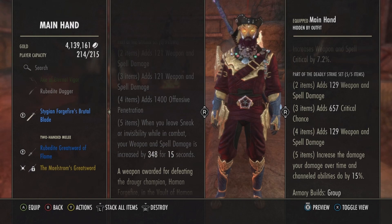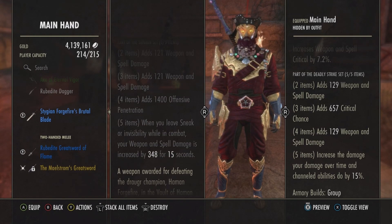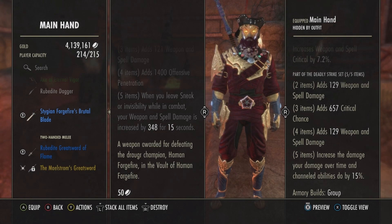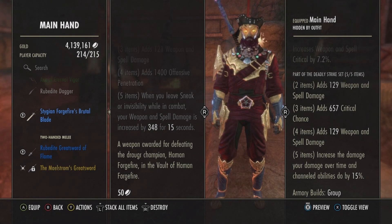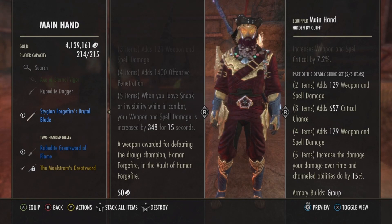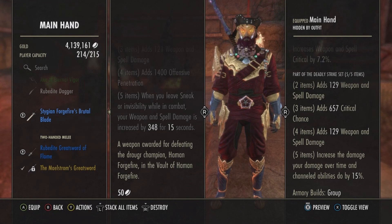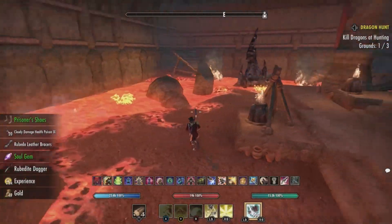Four items add 1,400 offensive penetration. Five items: when you leave sneak or invisibility while in combat, your weapon and spell damage is increased by 348 for 15 seconds. This is a weapon awarded for defeating the Draugr champion Haman Forgefire in the Vault of Haman Forgefire. The Stygian set is basically used for mag blades in PvP.